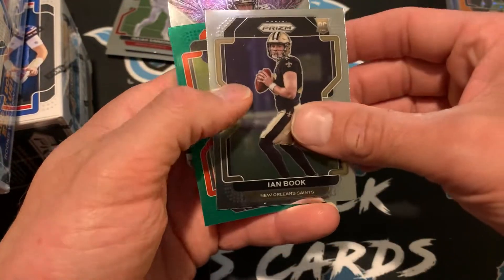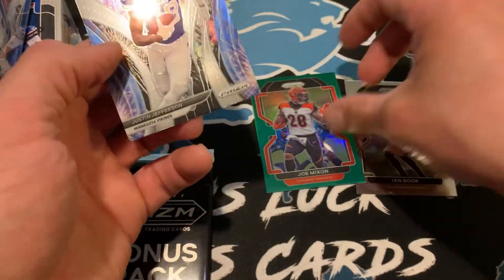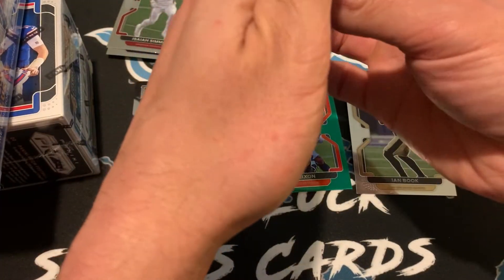So we're at the Ian Book. We have a Green Joe Mixon and a Fireworks Justin Jefferson. Not too much out of that one. Let's see what's in the red, white, and blue.